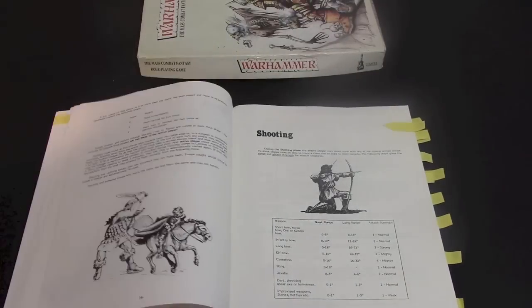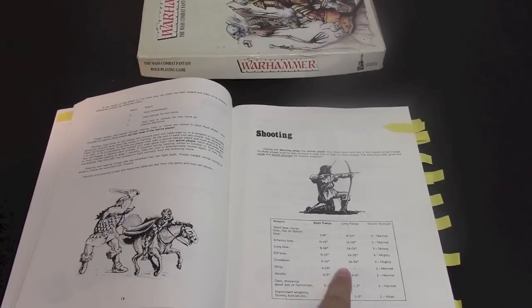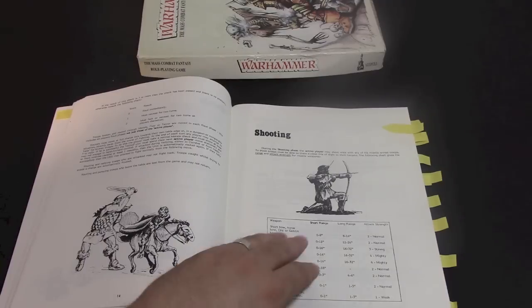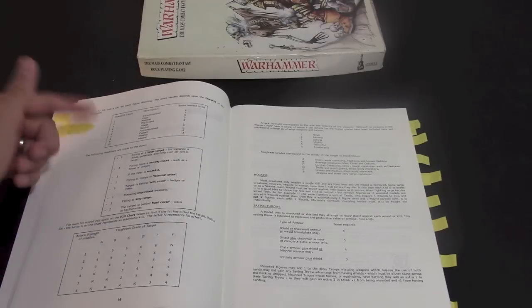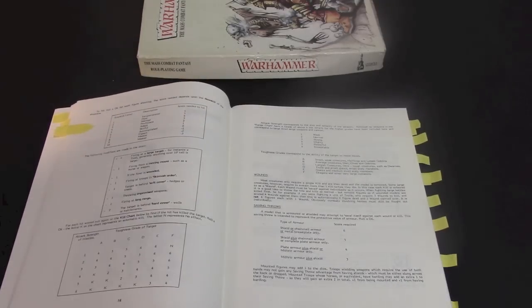Shooting — this is going to seem cool to anybody that has an elf army or an empire army. If you notice, the elf bow has the same range as a longbow except it's stronger — it's the same strength as a crossbow, which also has the same range. To-hit charts, the wound chart and all that fun stuff on the next page. It's very similar to what we have now with the ballistic skill, or bow skill in this case, since this is the precursor. Take your skill and compare to the chart — very familiar.